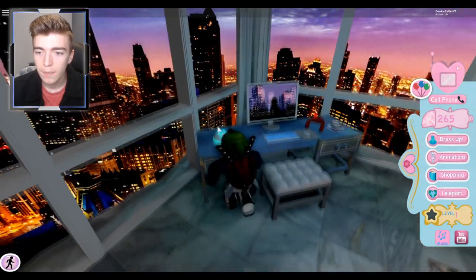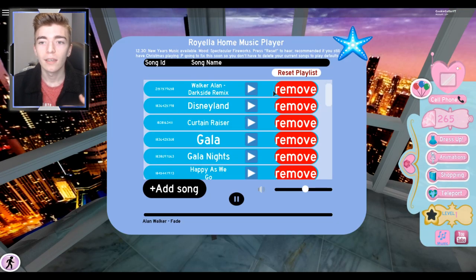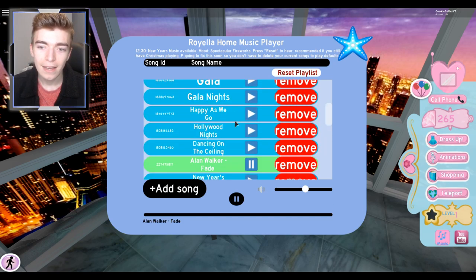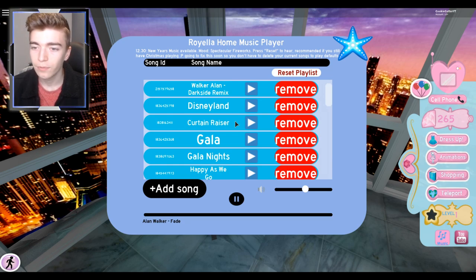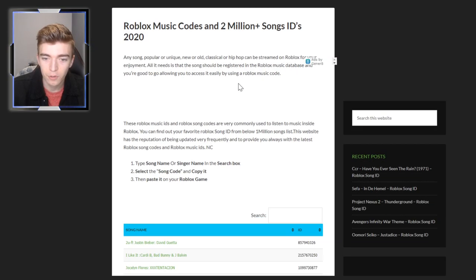Basically, all you do is go up to it and tap it, and as you can see it is showing a list of songs — you can choose any song. I really don't have many songs on here yet. The way you guys can get hundreds and hundreds of songs is by going on a website which I'll have linked down below. This website is called robloxmusics.com, and there are actually over 2 million songs on it, which is kind of crazy.